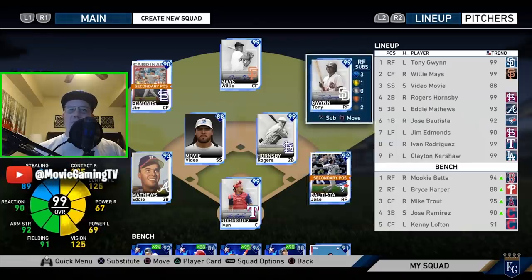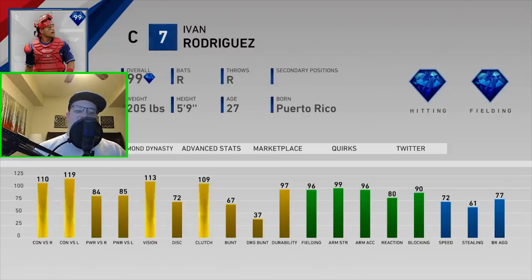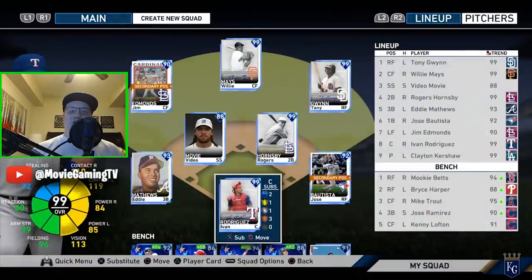A card I've wanted for years — it's so awesome that he's in the game: 110, 119, 84, 85. This is probably my favorite BR card. 96, 99 fielding, 72 speed — he is an all-year catcher for me. I had Piazza last year in 2018, but I ended up liking the Yogi Berra more because he had really good defense with a left-handed bat. Pudge reminds me of that — better speed, better defense, enough power. It's just a really, really good catcher.